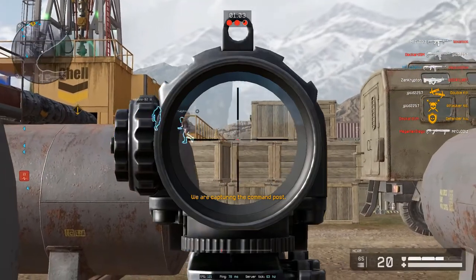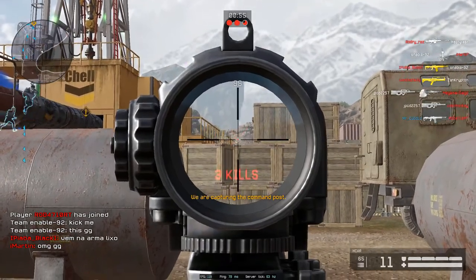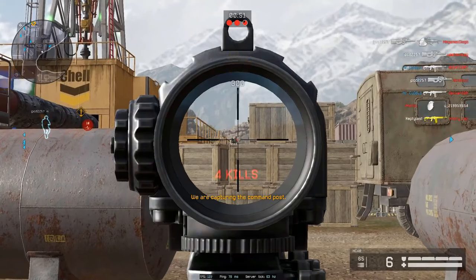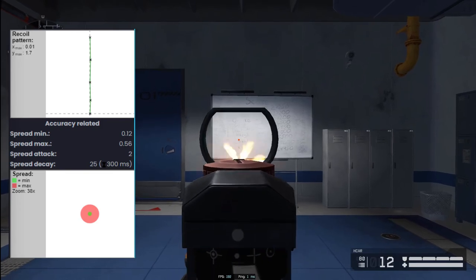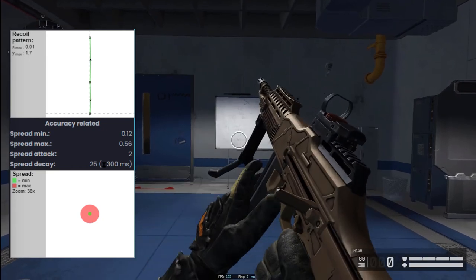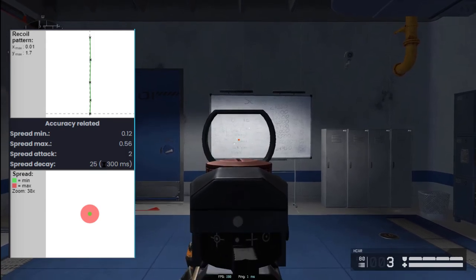In close quarters combat, this gun is outclassed by most submachine guns and assault rifles due to its low RPM and the fact that it is a semi-automatic. The place this gun fits in best is at medium ranges. Now let's test the recoil of the H-CAR. I posted the recoil pattern above so you can see how to control it. This gun out of the box has little to no recoil. The only recoil you have to compensate for is a slight vertical bump, which can easily be compensated by pulling down ever so slightly. As you can see, the bullet spread is very accurate and precise unless you try to hip-fire, which is then really inaccurate.